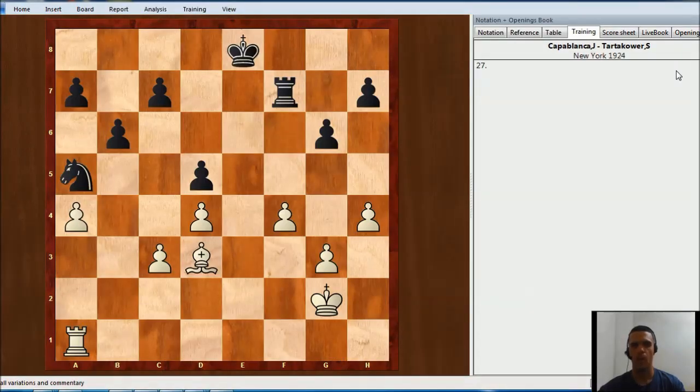Hello everyone! We are going to see today a classic game played between Capablanca and Tartakower. We are going to see here the importance of having an active rook in the endgame. Let's see what happened.